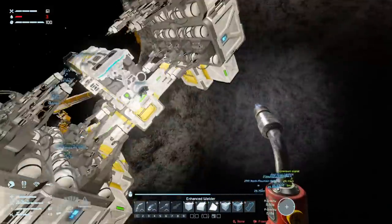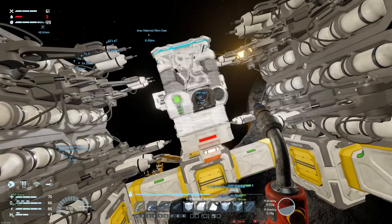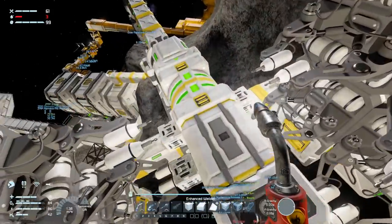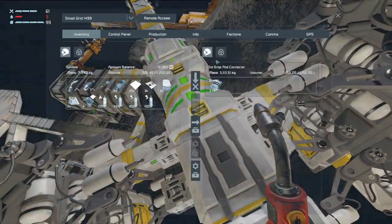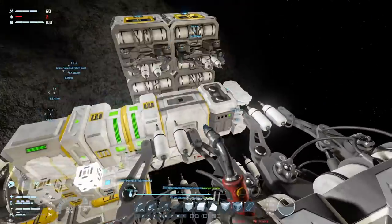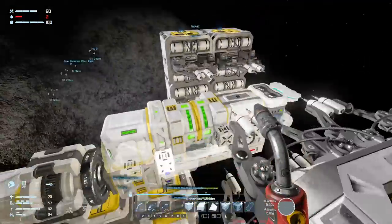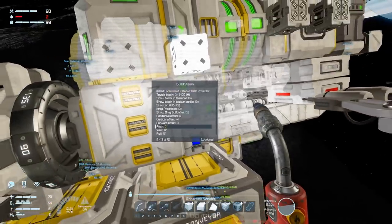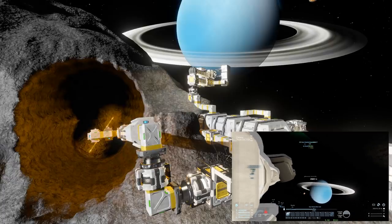I stuffed up a couple of very important things: one, the antenna range was not enough; and two, the parachutes weren't set to auto-deploy. Let's turn the welders off, re-blueprint it, replace the blueprint, and fix the whole thing up — parachutes set to auto-deploy, antenna range at full, all other stuff set and ready to go. Turn off the merge block again, Control+Shift+B, create a new blueprint.